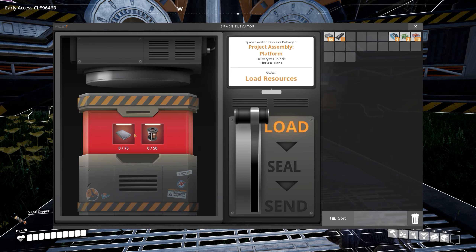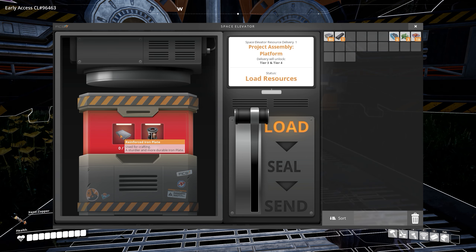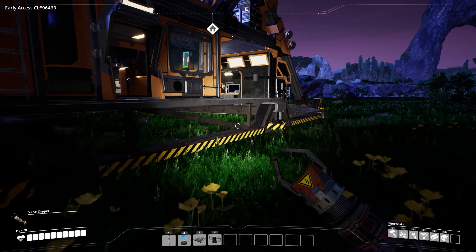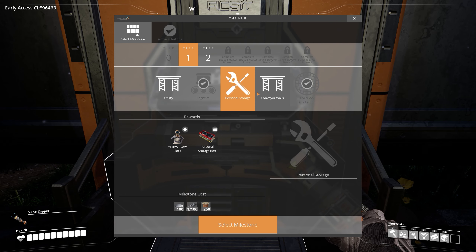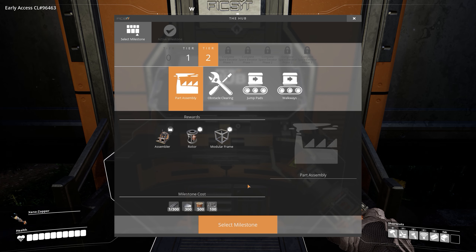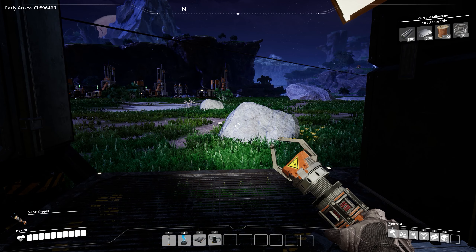This will unlock tier 3 and 4 — tier 3 or 4 is coal, I don't remember which one exactly. So we're still not scot-free because we still need a lot of materials: 75 reinforced iron plates and 50 rotors. I don't even think we can make rotors yet because we haven't unlocked it. We can make the reinforced plates but we don't have access to rotors quite yet. I wonder what that's under — tier 2, part assembly. So we're going to have to unlock part assembly. That requires a lot of stuff — not out of the question.